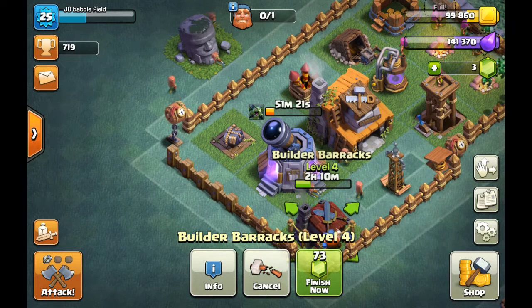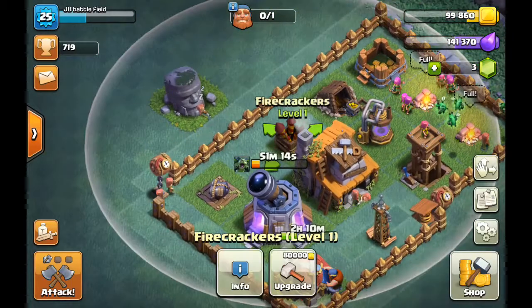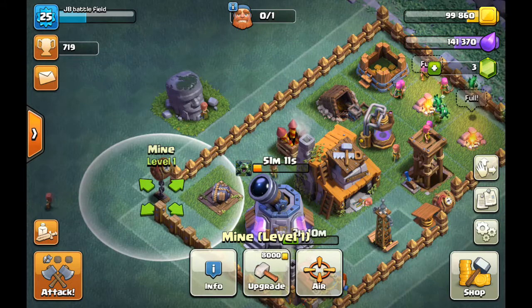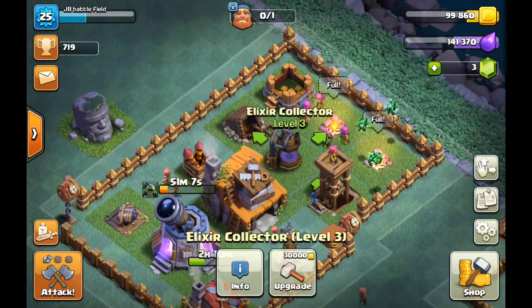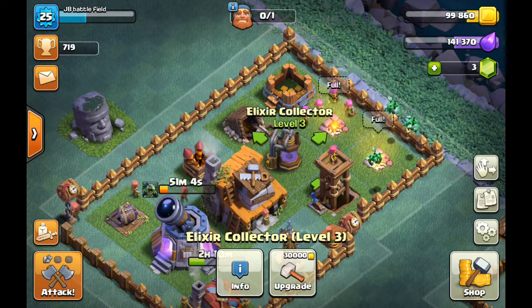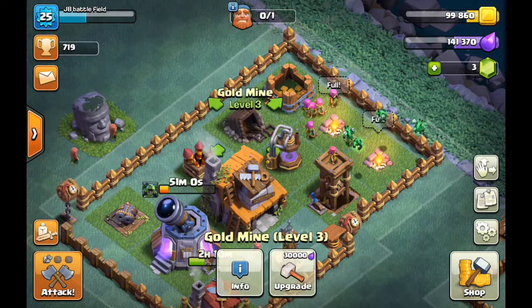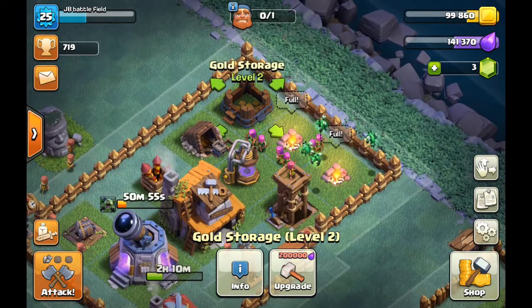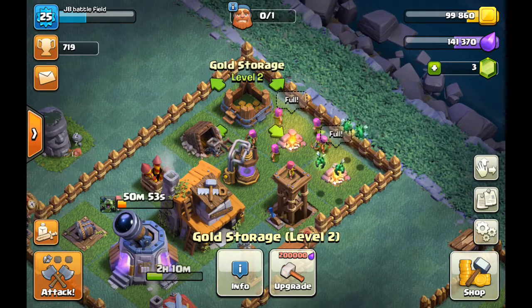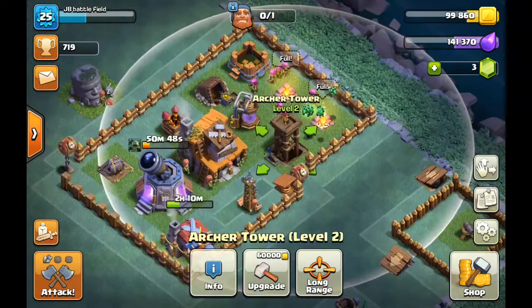I'm going to do my minions. So I also got minions, giant, fireworks level 1, double cannon level 1, mine in the air going to be level 4, elixir storage level 3, gold mine level 3, gold storage level 2, gold storage — sorry for the background noise — army camp, army camp, archer level 2.